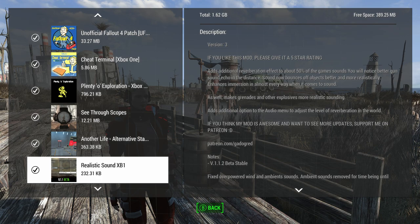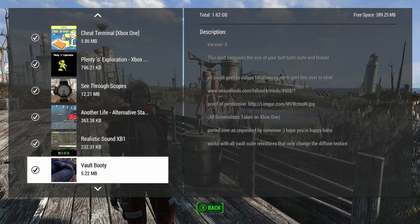I got Realistic Sound here — this is a sound mod that adds a reverberation effect; you can hear guns a little bit better in the distance. It's just the sound mod I like and the one I have on there. There may be better or worse ones but this is the one I have. I got Fall Booty — for booty purposes. It makes the booty look good and people like to click on videos where the booty looks good.